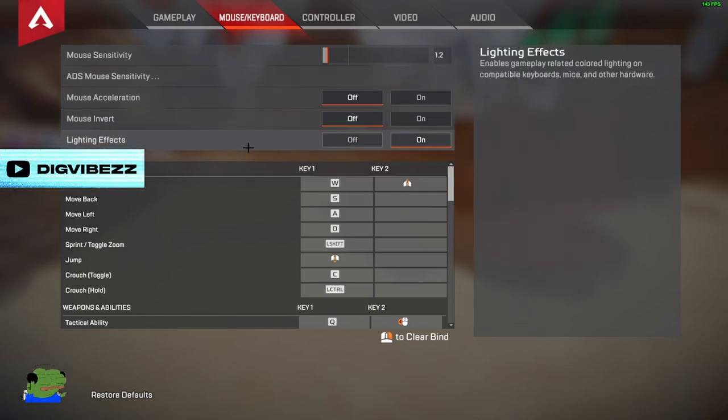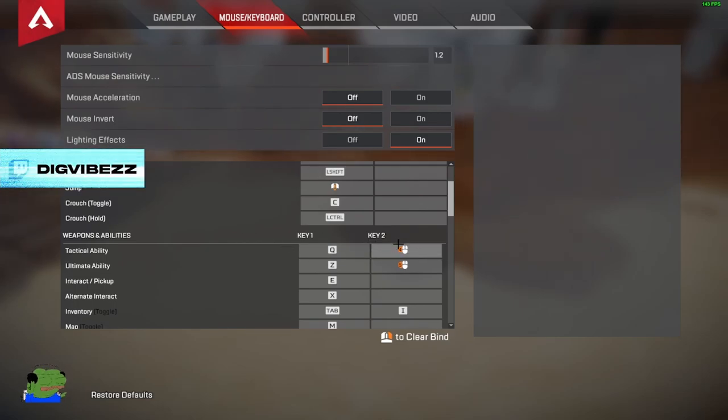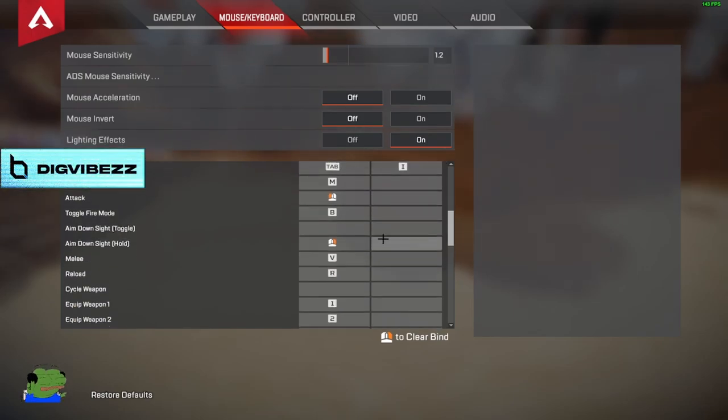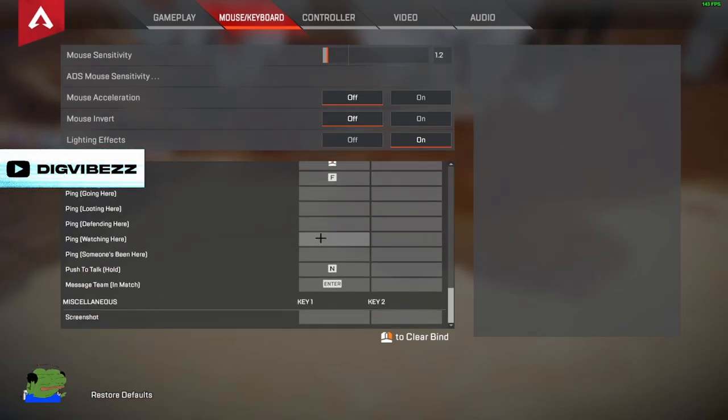Moving on to keybinds — I have tap strafe bound. I have my tactical on mouse 4 and my ultimate on mouse 5. Inventory on Tab — I mainly use Tab. I don't have anything crazy. Grenade keybind depends on what you want, you can keep it on any key. This is definitely not an option for controller players.